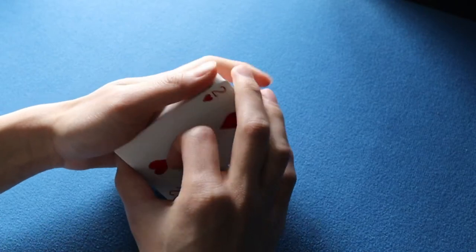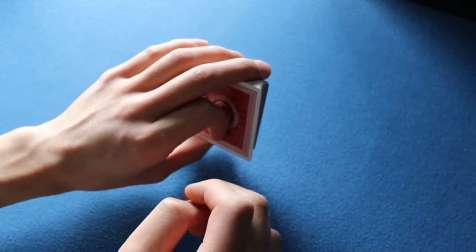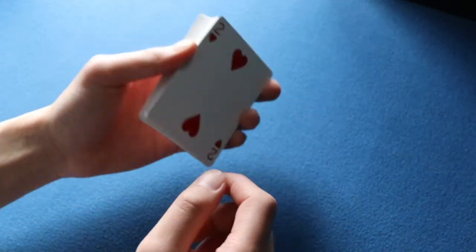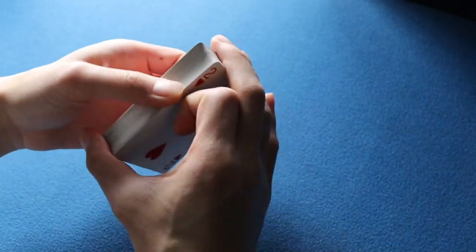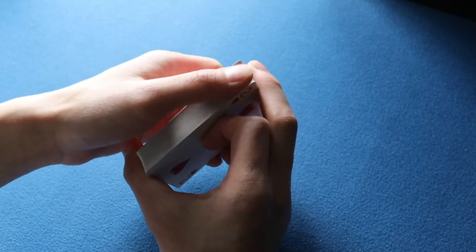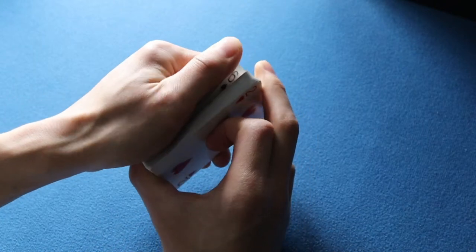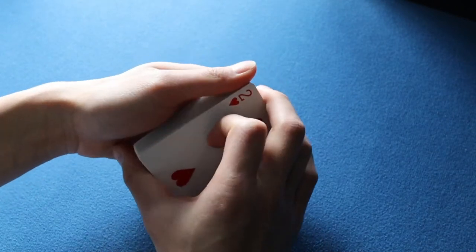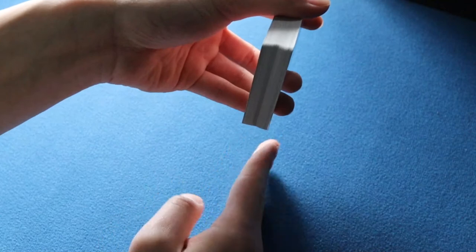From the dealer's grip, make a slight modification where your pinky, ring, and middle fingers are against the right long edge of the deck, your thumb is on the left long edge, and both index fingers are curled on top. Then slide your left thumb up to the upper left corner of the deck, and tilt the entire deck lengthwise so it is perpendicular with the ground.